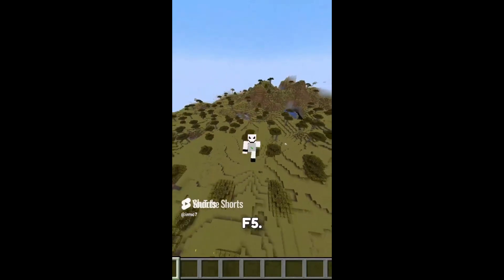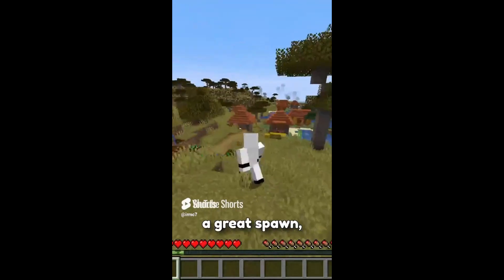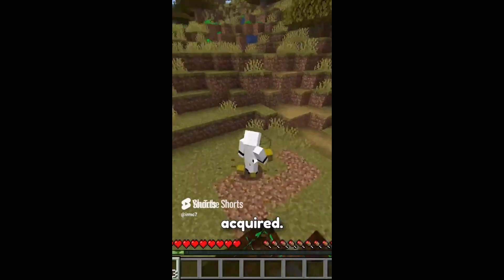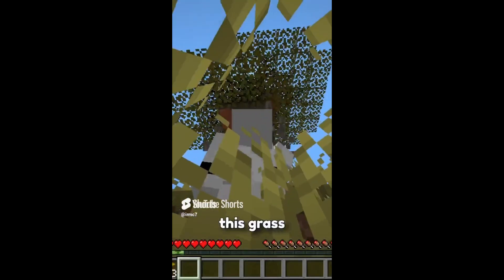Minecraft but I find diamonds in F5. I already have a great spawn, let's just get some food and then continue. All the hay bales acquired. Now time to get wood with this grass blocking my vision.